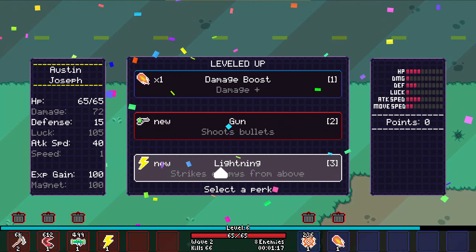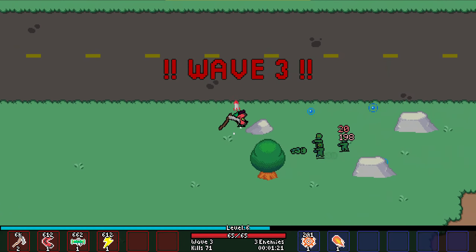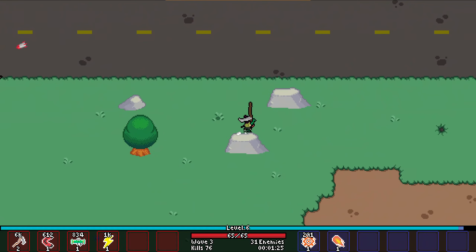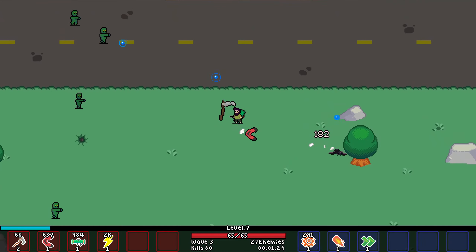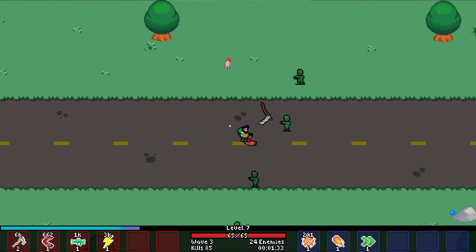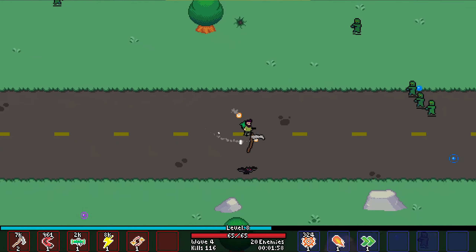So here's one of the new items: lightning. I don't have to guess what it does, and of course it does exactly what the lightning item does in the original game. It's kind of a decent throwback.